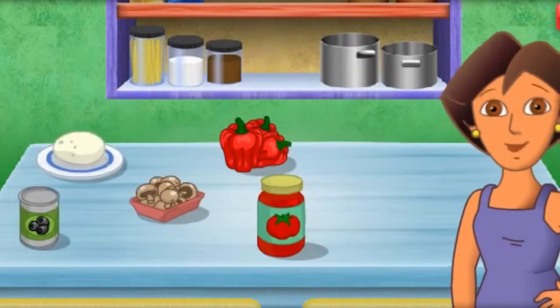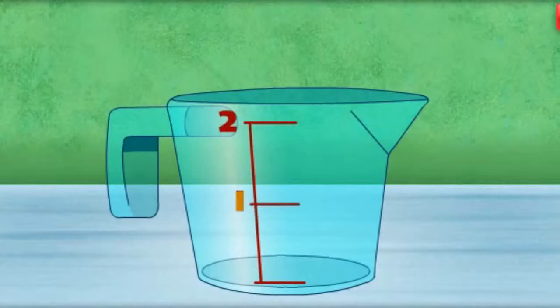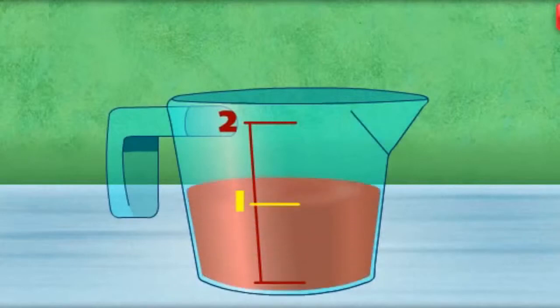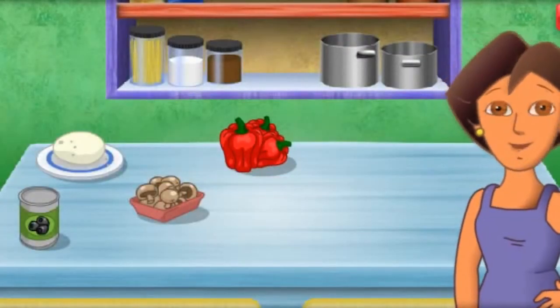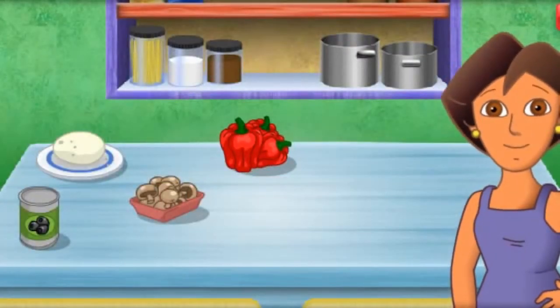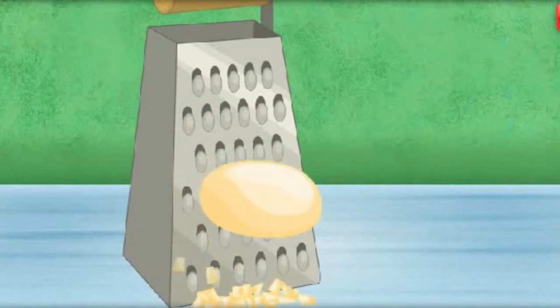Pete's Pizza! First, we need the tomato sauce! La salsa de tomate! Click the number one on the measuring cup to fill it with sauce! ¡Qué bien! Now, find the cheese! El queso! Move your mouse up and down to grate the cheese!